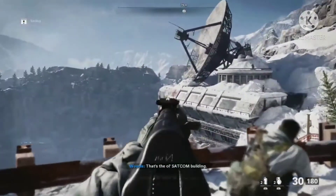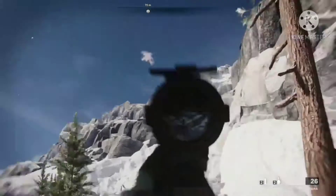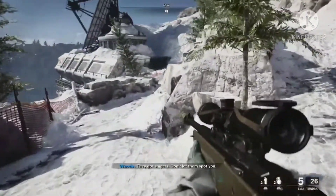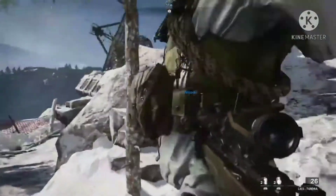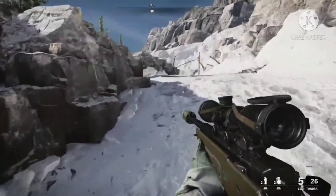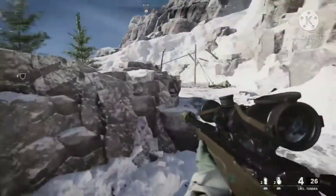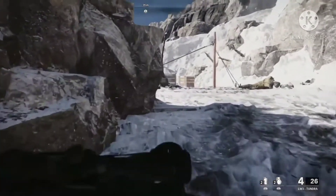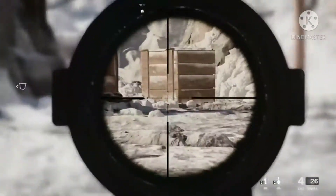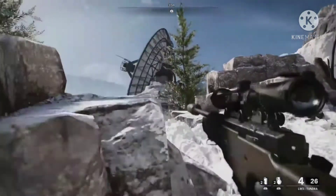Look at the detail of the sniper scope and look at the mountain rocks — they look so good. The focus bar the enemies have is just unreal; as soon as they see us we turn away to a rock and they don't see us anymore, they just walk away. In Modern Warfare, if you just scoped at them they would come and shoot at you immediately.